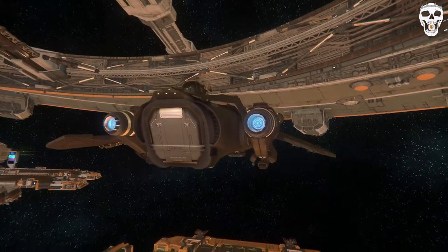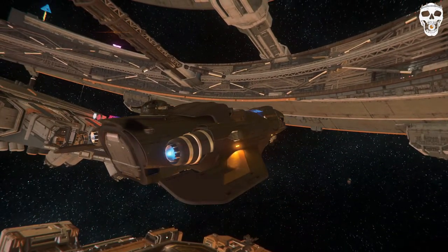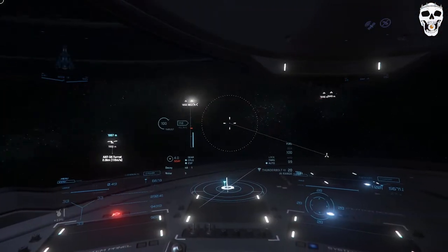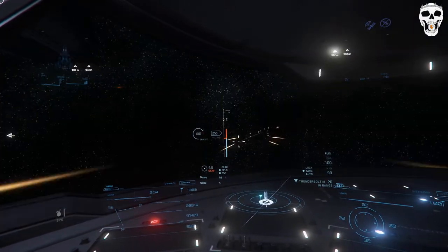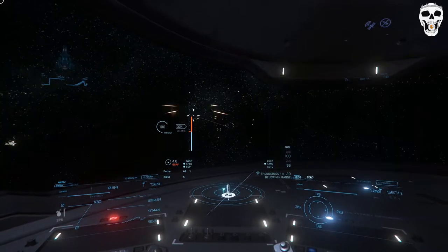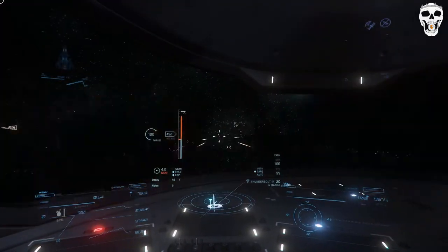This is the landing gear. It reacts pretty much as you would expect. It comes with inbuilt gatlings — powerful stuff.